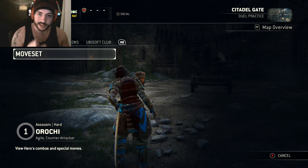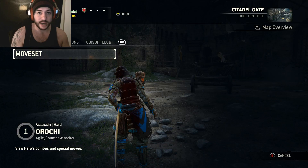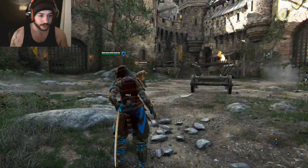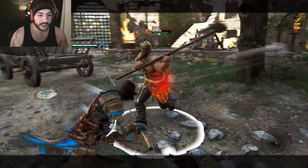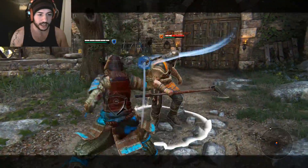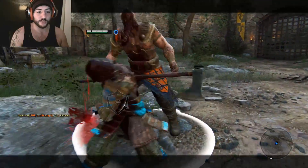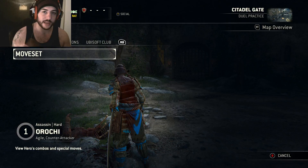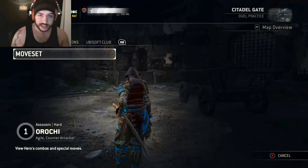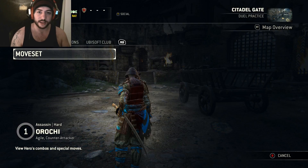Personally, I like to switch between canceling it into the light attack and canceling it into the guard break. Those are my two favorites and they seem to really mess people up the most. Keep in mind, those are the advanced moves — you can choose whichever one you want, because if you just try to let the Hurricane Blast go through against a really good player, most times they will be able to parry it. Being able to cancel it into different things is going to help you out a lot.